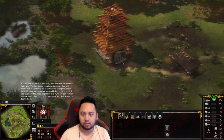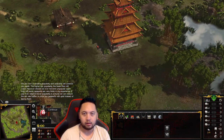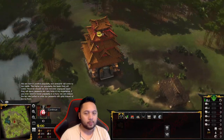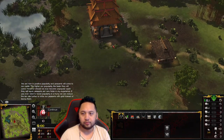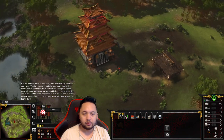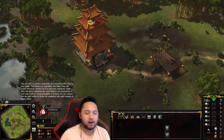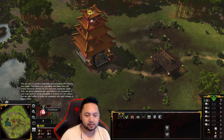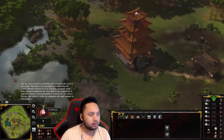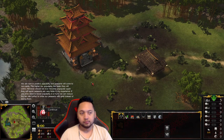We are now in positive popularity and peasants will come to our castle. The higher our popularity, the faster they will come. However, should we ever become unpopular again, they will leave. Peasants are very fickle — they're very price sensitive when it comes to taxing. We can reduce the tax rate further to bribe our peasants with gold instead of taxing them.